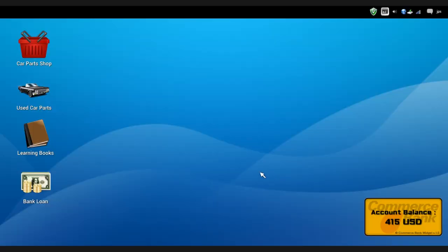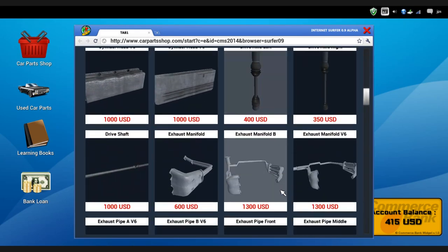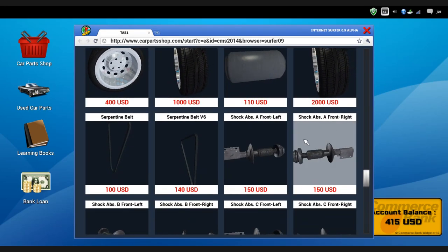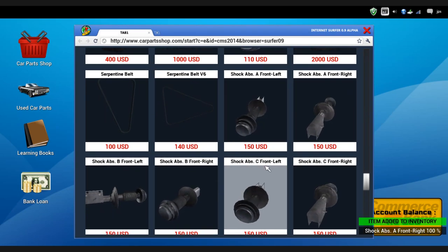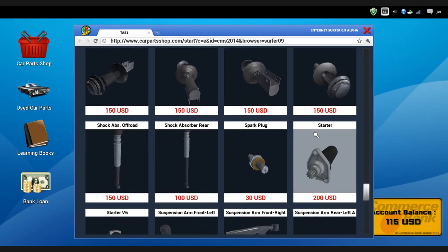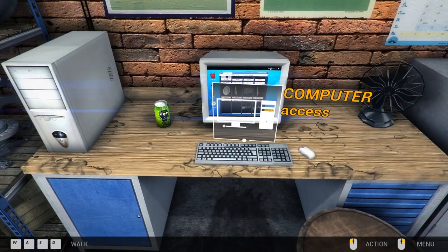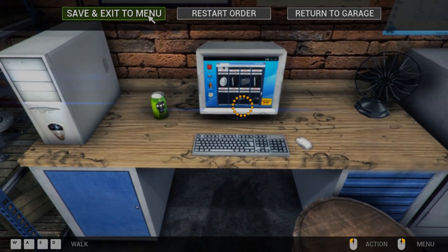Let's see if we can buy some suspension — suspension shock absorber front left, yes, and right, yes. This could take a while so I'm going to click escape, go to the main menu to save and exit, and see what the other options were.